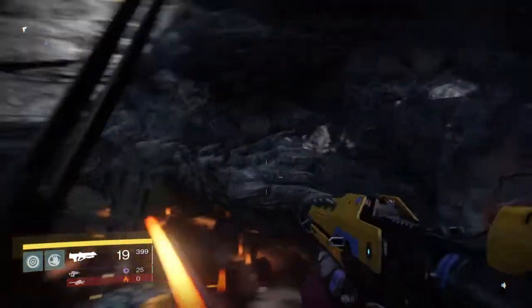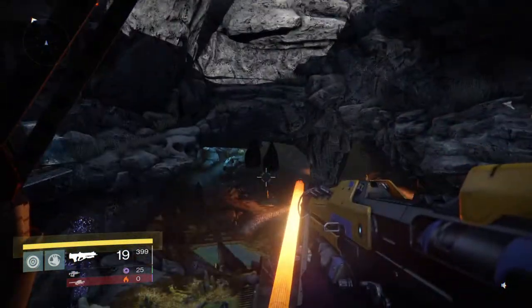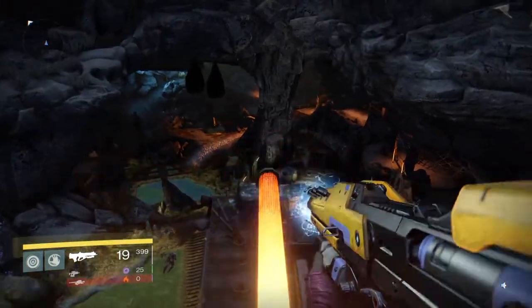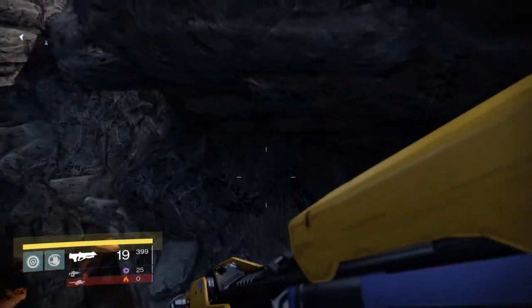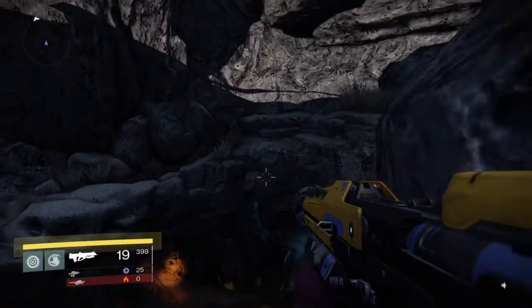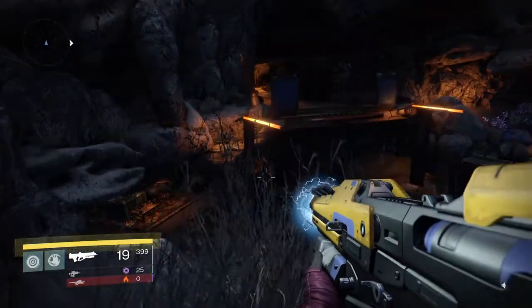you simply bust a U-turn and right over here — I've already got the loot chest so it's not there anymore — but right over there will be it. All you have to do is get on top of this light and boost yourself right over, and boom, there will be the loot chest.